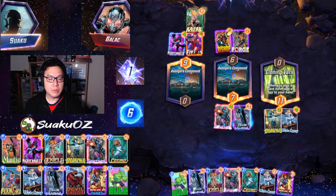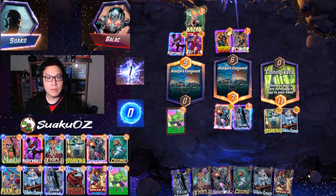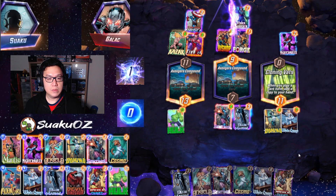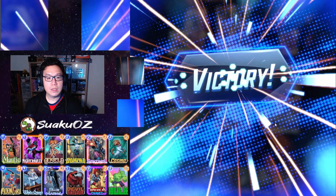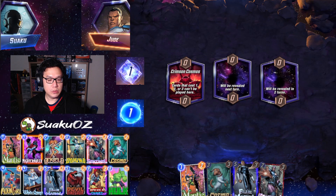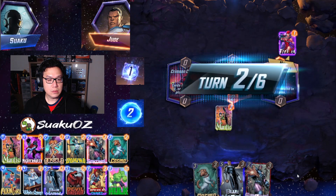The opponent plays Hulk here. Bishop becomes a seven and I lose to exactly Blue Marvel. I think I just slam the Hulk in and hope for the best. I noticed that the card gets bigger every time. So yeah, let's play the White Queen here and see.